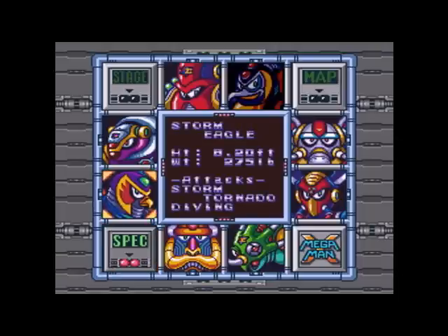If this feature were in Mega Man 9, it wouldn't work for Splash Woman because of course her weight is classified information.